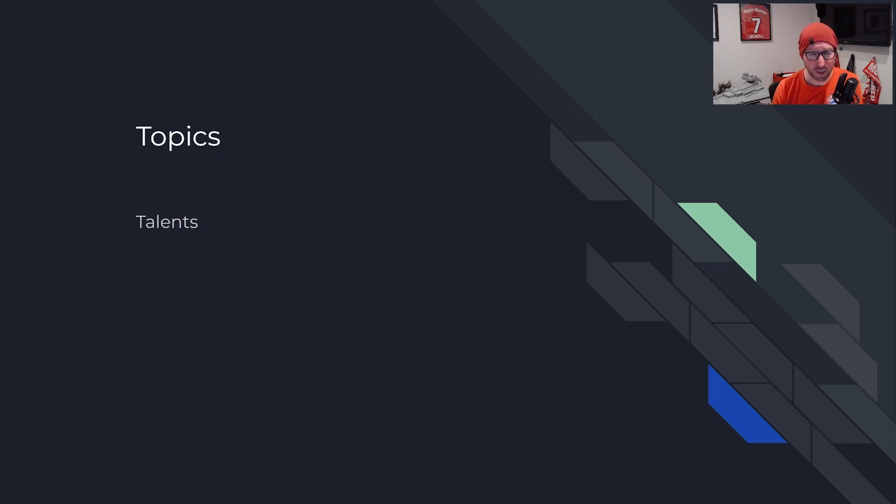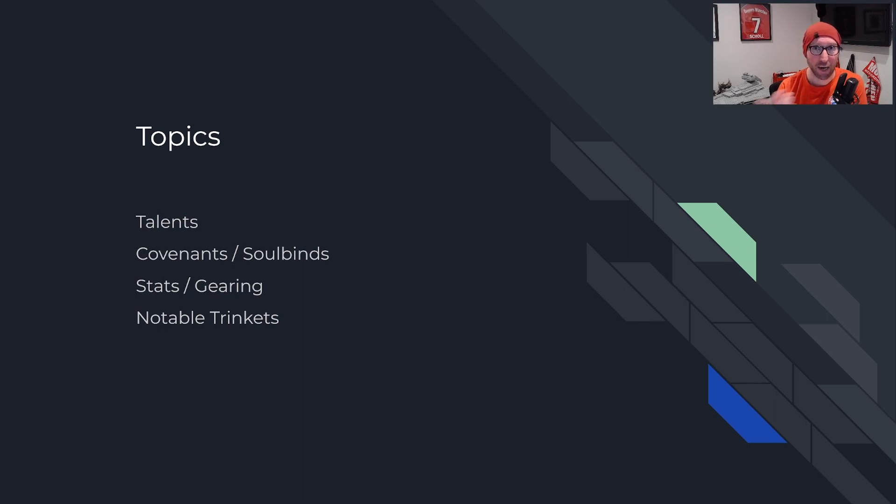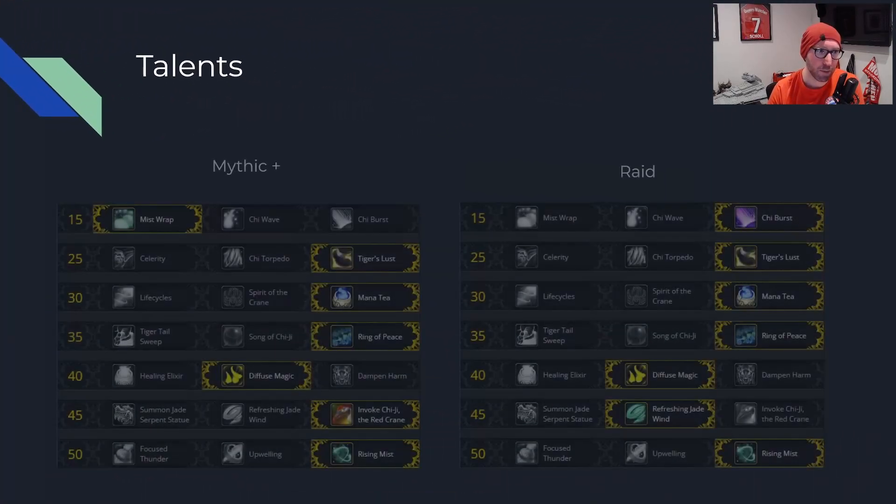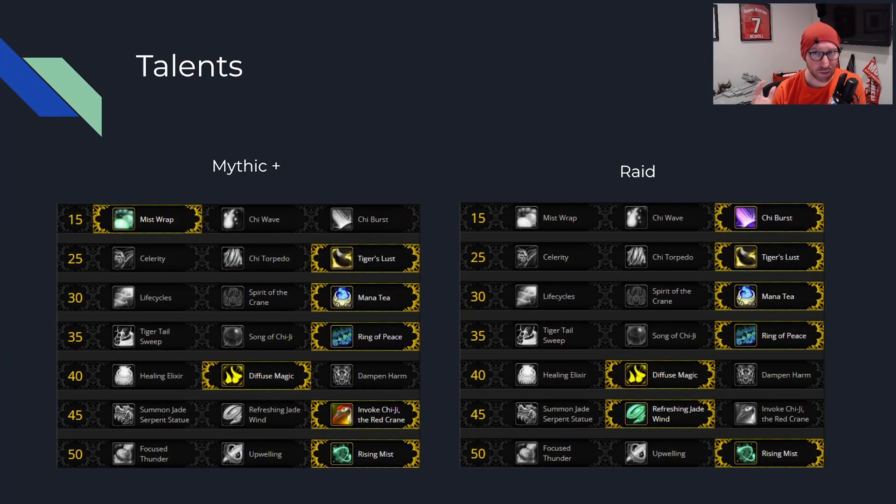In terms of topics today, we're going to touch on a couple things: first up, talents — both Mythic Plus and raid — slight variations between the two but generally the same. We'll cover covenants and soulbinds — what your covenant is, what your soulbind tree looks like, and some key conduits. Then stats and gearing with a focus on general stat priorities, four-piece, and legendaries, and finally some notable trinkets so you can focus farm as you gear up.